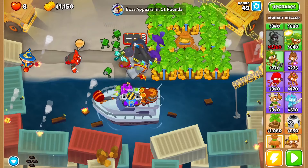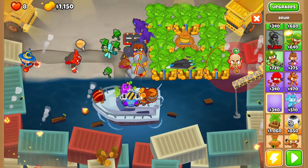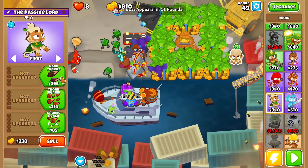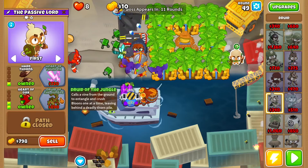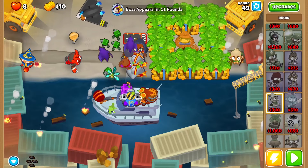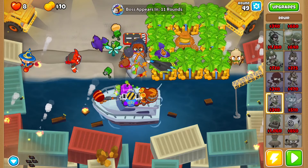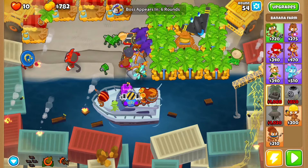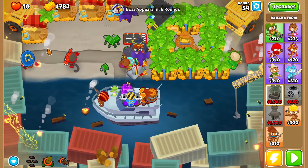Welcome back Pancakers. The first thing you want to do is get a Druid right here. Get this Druid to Hard Thorns, Thorns from the Heart of Oak, and then get to a Jungle's Bowery. Then place down as many 2-0-3 farms over here as possible, and then save up until the next boss. Round 55 should be the last one you're getting these farms on.